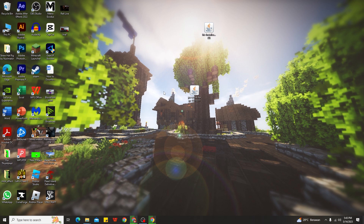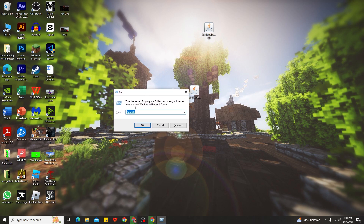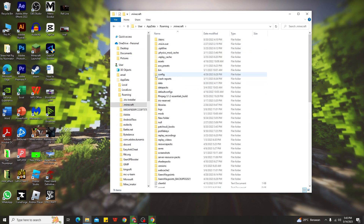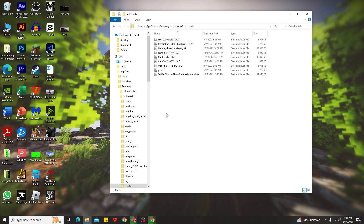All right guys, I'm back — I've already put the mod file onto my desktop. To install mods in Minecraft T-Launcher 1.19.4, all you need to do is press the Windows key + R to open the Run dialog, then type '%appdata%' and click OK. Go to the roaming folder and you can see the Minecraft folder. After that, you need to find the mods folder. If you don't have a mods folder, just create a new folder and rename it to 'mods' — that's it. Go ahead and open the mods folder.